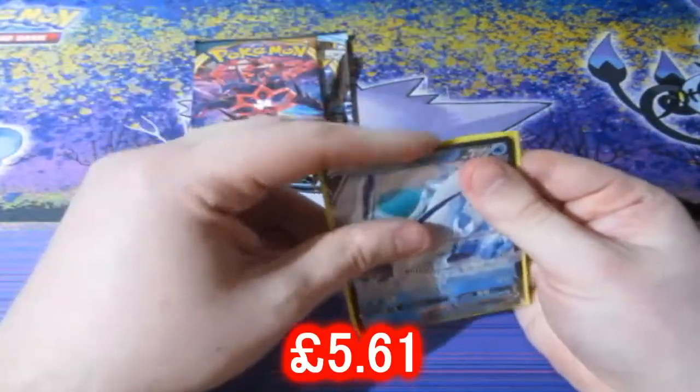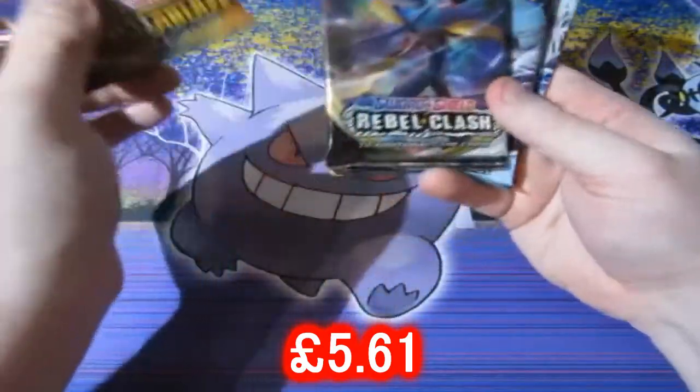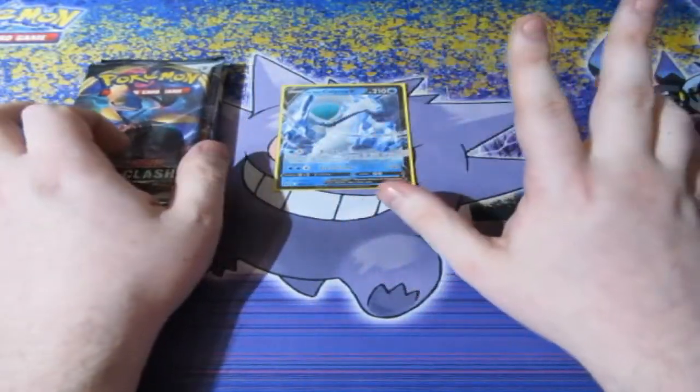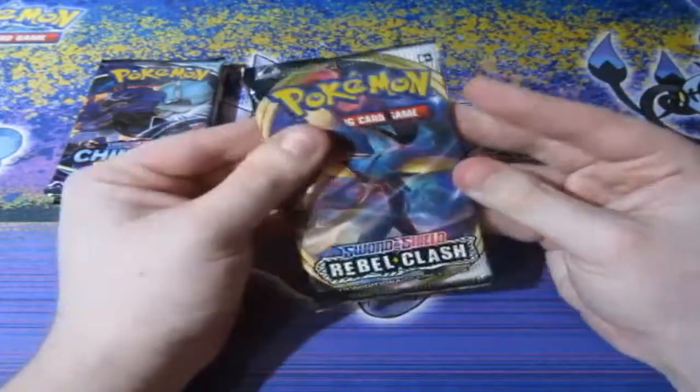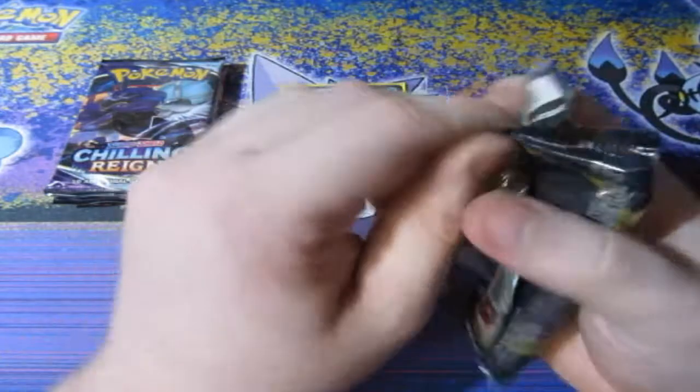Let's go ahead and sleeve up the Ice Raider, the King of Kings. There we go. We're going to save the Darkness Ablaze pack last, because it's the Darkness Ablaze pack and it could potentially have that beautiful VMAX full art Charizard. First pack though — Rebel Clash. Cue the music as always.